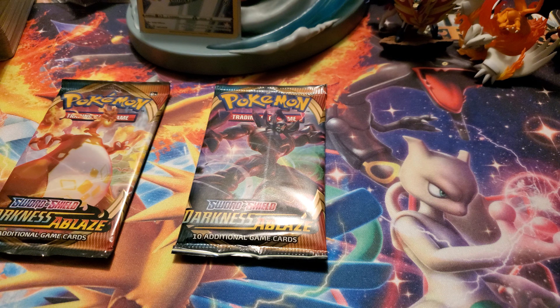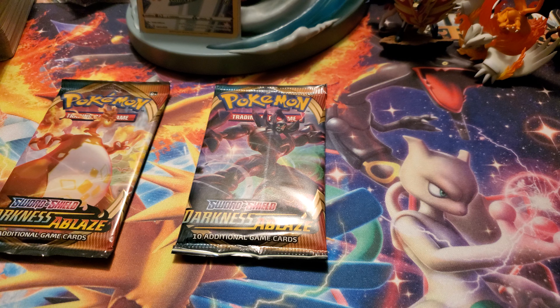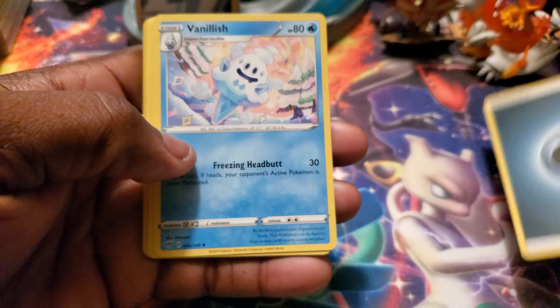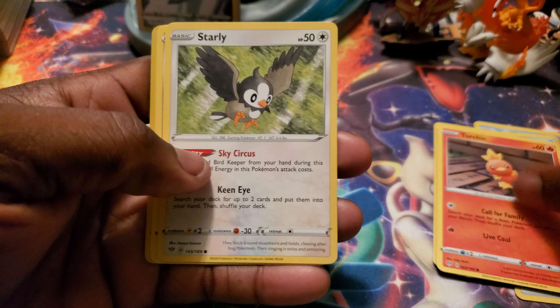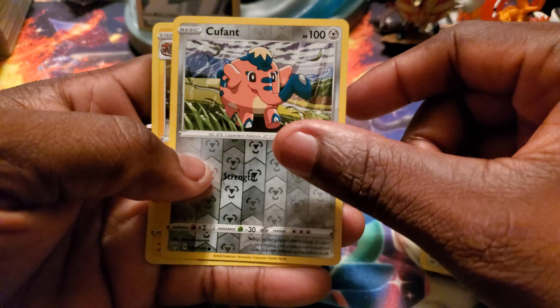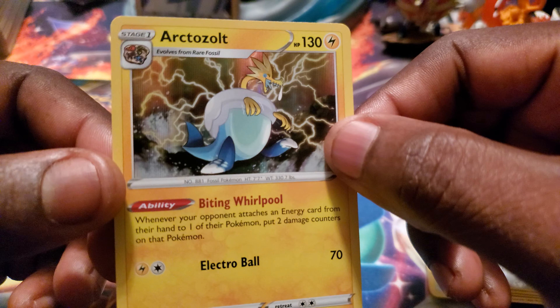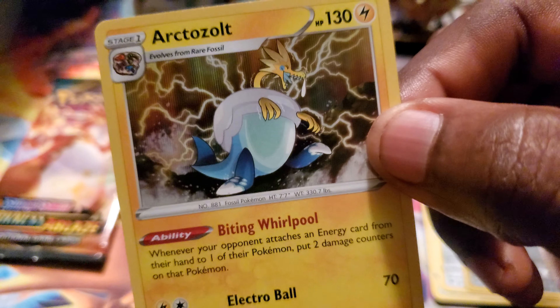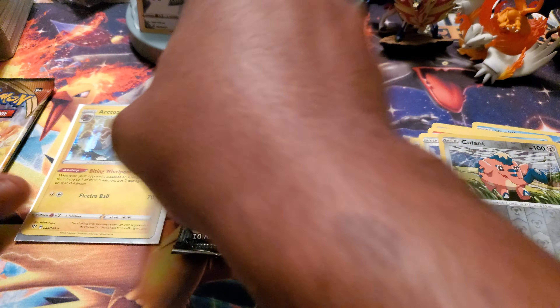This might be a quick video. Dark energy, Vanillish, Clanging, Garthik, Clefairy, Minior, Torchic, Starly, Skwovet — reverse is Qwilfish — and a holo, whatever that is, evolved from a Rare Fossil. I don't know what that is, it looks ugly. But hey, I don't have that card. There we go, second from the last pack — it's gonna be a quick video.